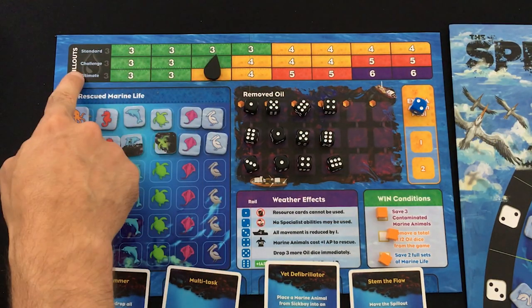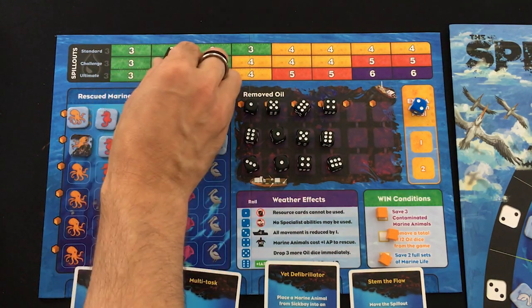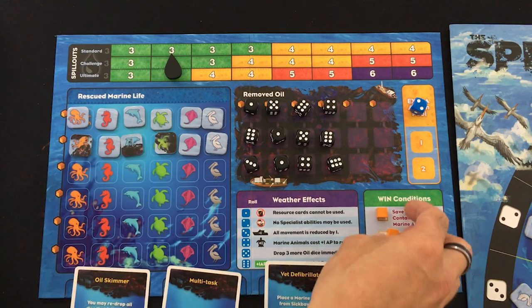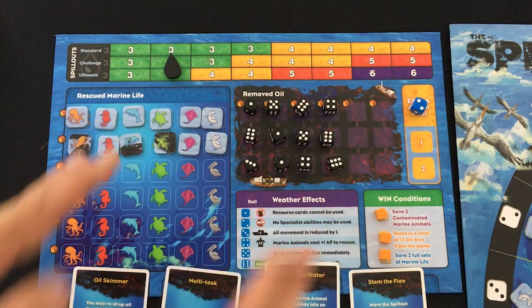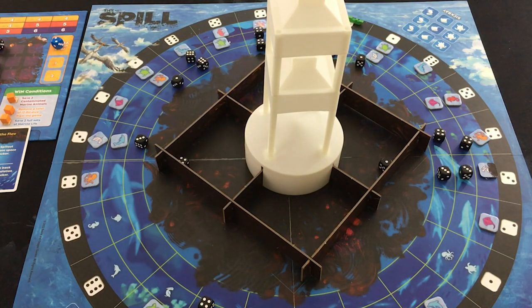One more balance point: right now the only way to change difficulty is with how many oil dice you're dropping. If you don't get early spillouts, it won't affect the game that much because you could stay in the three-dice area for a long time even on ultimate difficulty. I think it might be a good idea to look into changing up the win conditions as well to make the game easier or harder — giving two levers to fit your group, whether you're playing with family or more hardcore gamers. Check out the Kickstarter page, see what you think for yourself, and we will see you at the next stop.